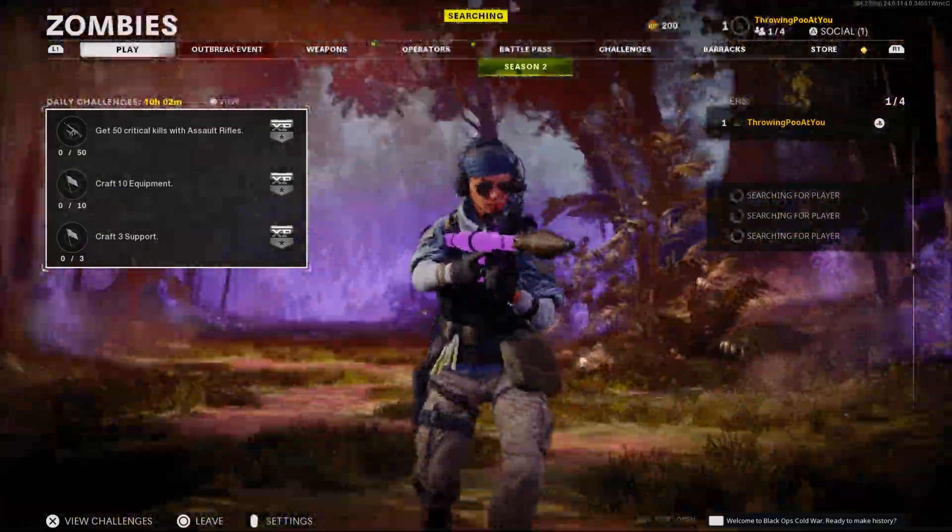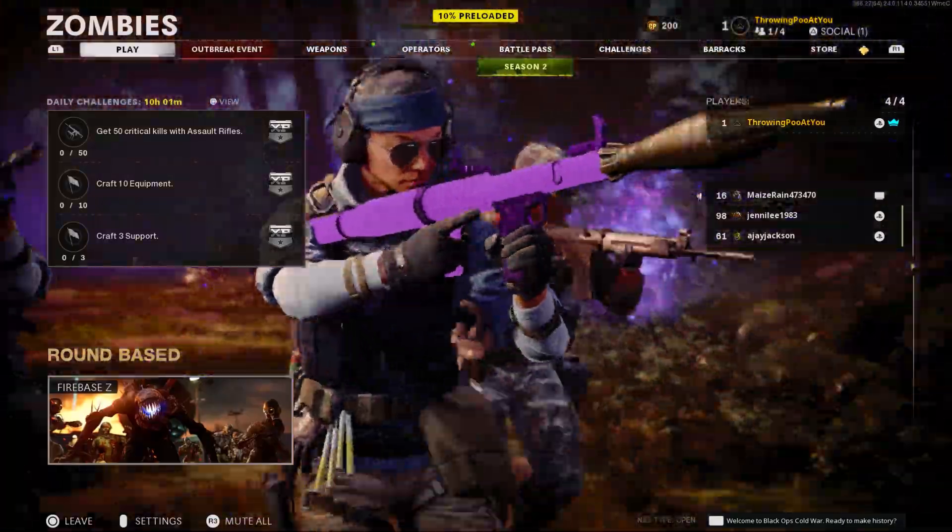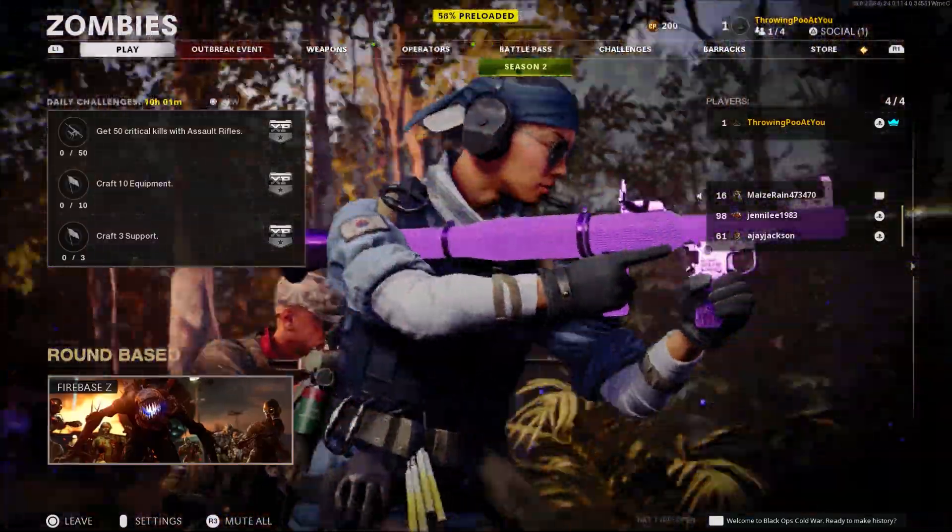To start this glitch, load up Cold War on whatever account you want to do this glitch on, and simply load yourself into a public match lobby on either Die Machine or Firebase Z.